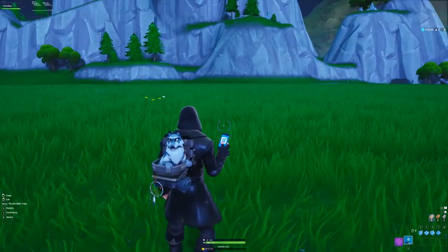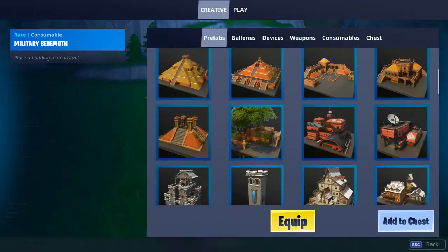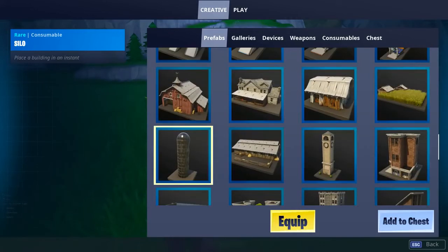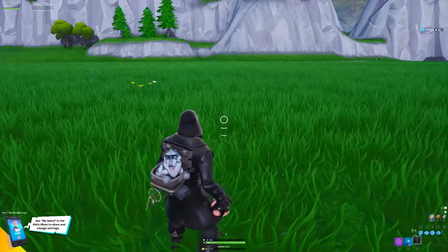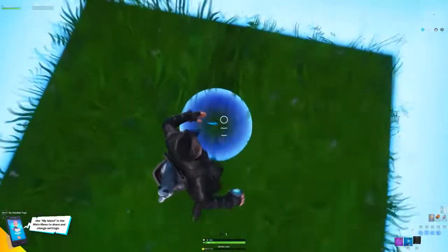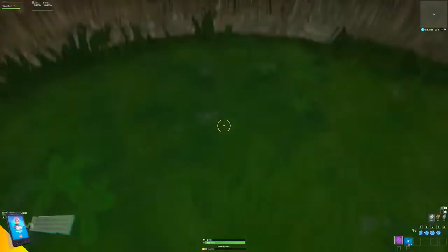All you have to do is pull out your phone and then go to prefabs. Scroll down a little bit until you find the silo — it's somewhere near the middle. Then click equip. After you click equip, position yourself so you're about to throw it, walk right into the middle, make sure you're exactly in the middle, and then throw it down.